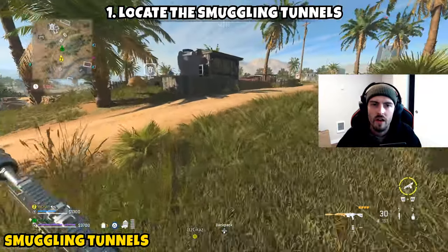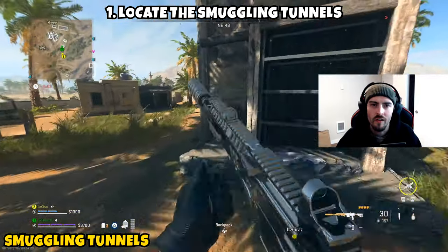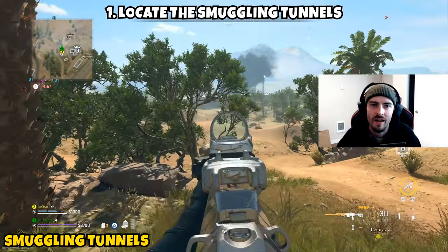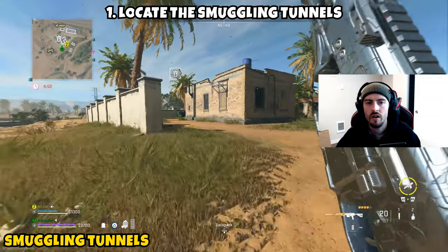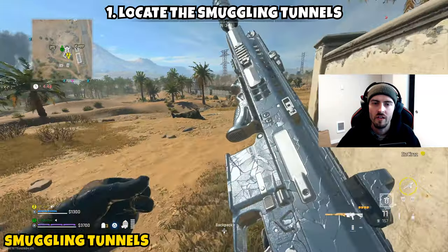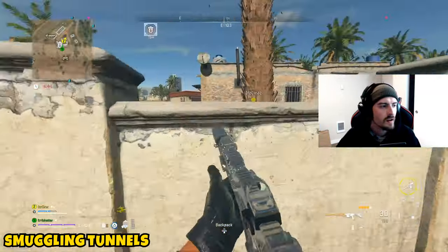If you go to the building next to where the icon is, you can actually unlock the doors there, clear that small building, and take a ladder down into the smuggling tunnels. If you have a stronghold keycard — whether you eliminate enemies to get one or just buy it for 5,000 — take it to this location, unlock the door or just be in the area, and you should get this part complete.